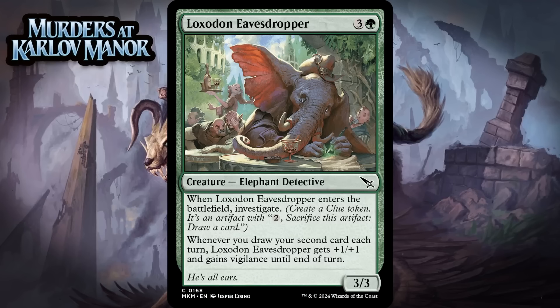Next up, it's Loxodon Eavesdropper, which for 3 generic and a green is a 3/3 elephant detective at common. When it enters the battlefield, you investigate. And whenever you draw your second card each turn, it gets +1/+1 and gains vigilance until end of turn. A 4-mana 3/3 that makes a clue isn't terrible, and this will be rumbling as a 4/4 vigilance any time you crack a clue. Seems fine to me — giving it a C.